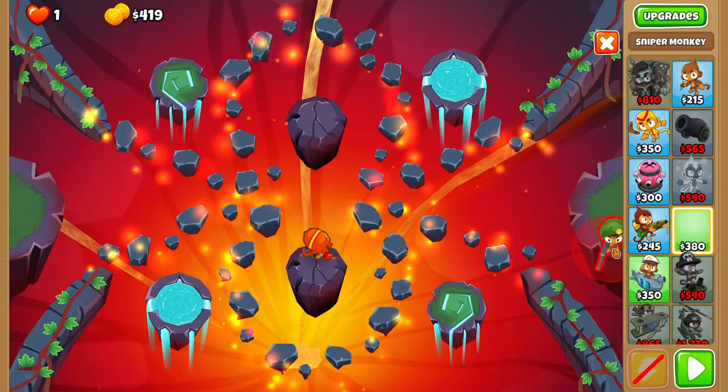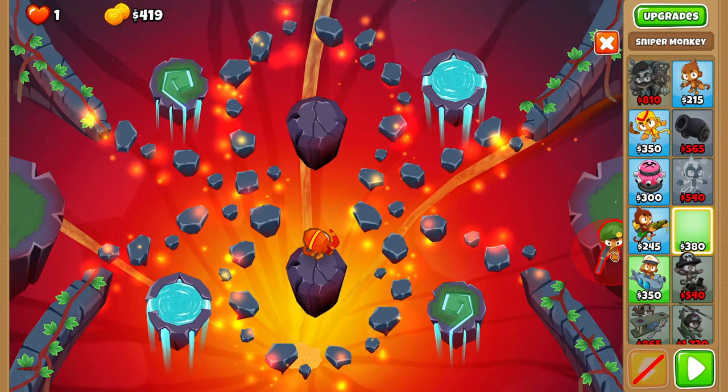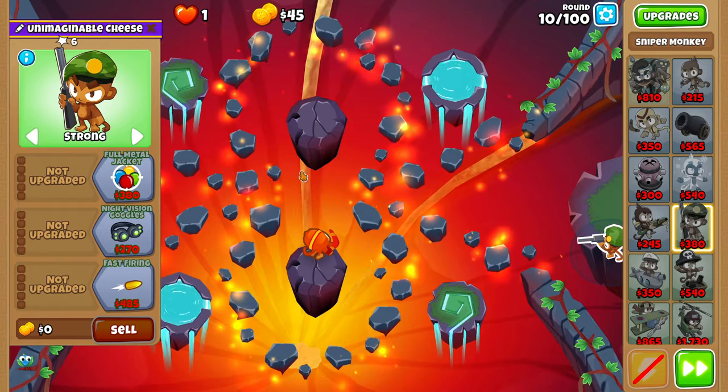For round 10, place a sniper as bottom right as possible in this corner and set him to strong.